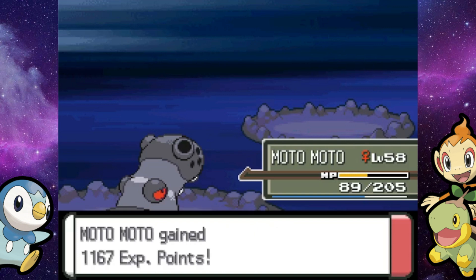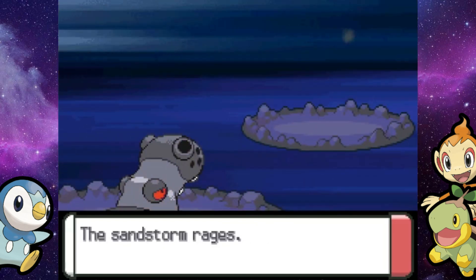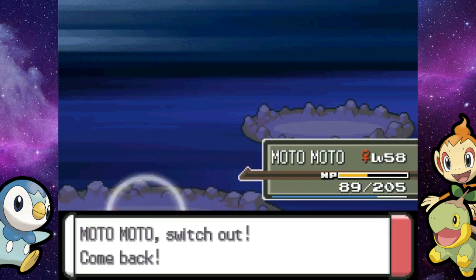Tons of EXP for Uzair and Moto. Reflect wears off at a perfect time and now you're going out to Golbat. So I'll probably just go back into Mario, just like I did for Mars's Golbat.